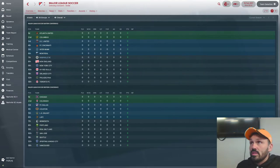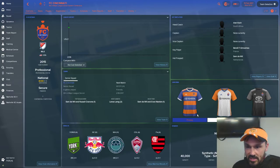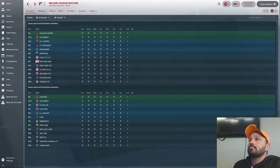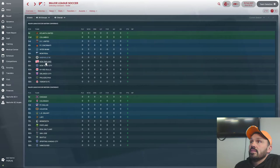Looking at the expansion teams: FC Cincinnati has their logo, and I assume they'll keep it. I've taken their real-life kits and adapted them to Adidas, since MLS has a deal with Adidas so all kits are made by them. You have Cincinnati, and then the Inter Miami concept — this is the logo I found, and these are the Adidas versions of the kits that Diego Guevara designed, which I've implemented into the game.